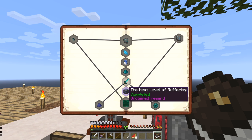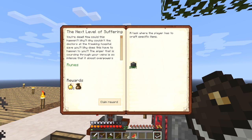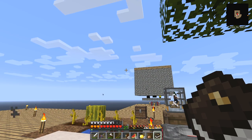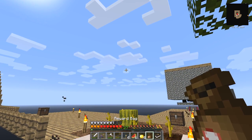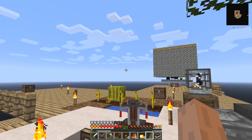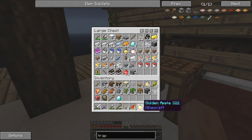Here we have the next level of suffering completed with unclaimed reward. I made the eight blood runes and now get the reward bag, four golden apples. Let's have a look at the reward bag first — one more diamond, lovely. Let's put the diamonds and the golden apples away.